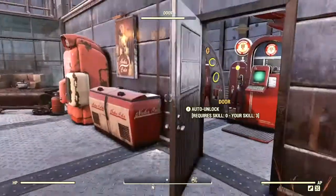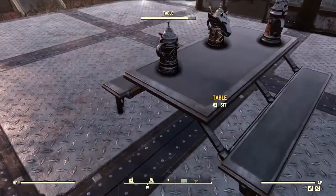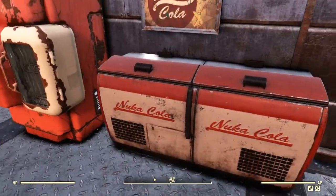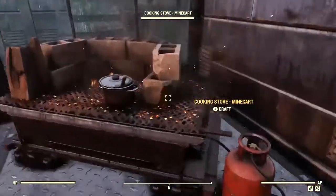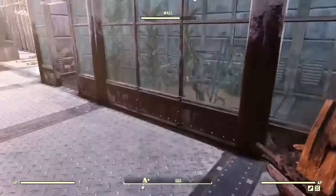Alrighty, moving on from there. We got a little food area. You got some steins on the picnic tables, you got the Nuka Cola freezer which keeps your food from rotting fast. You got the Nuka Cola machine and you got the cooking stove — the minecart cooking stove. Pretty cool.